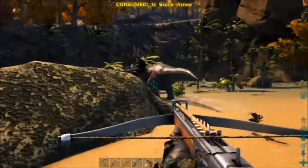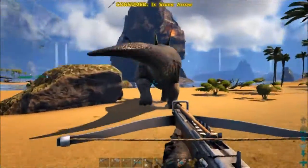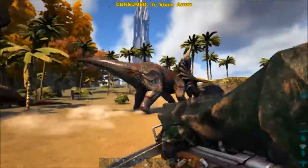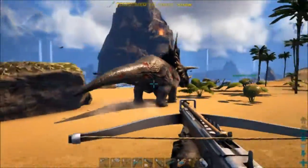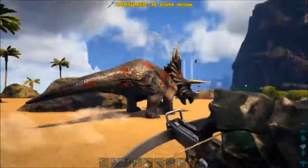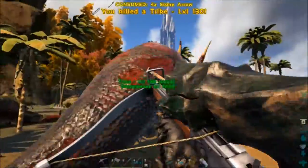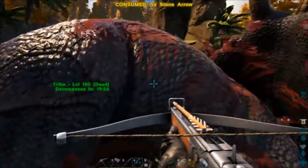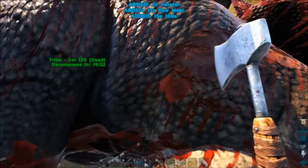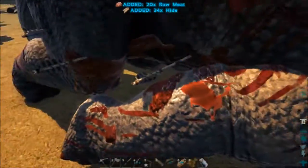One in the butt, two in the butt, three in the butt — four in the butt, hut hut hut! Five in the butt! It just punched me with its spikes. Almost out — yeah I got the kill, there it is! We win! What level is it? It's a 130 — higher level than the one I tamed. We'll be fine!